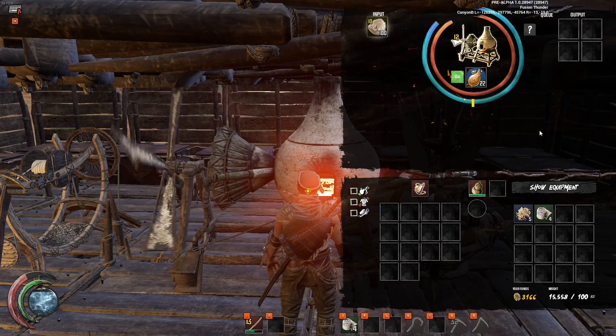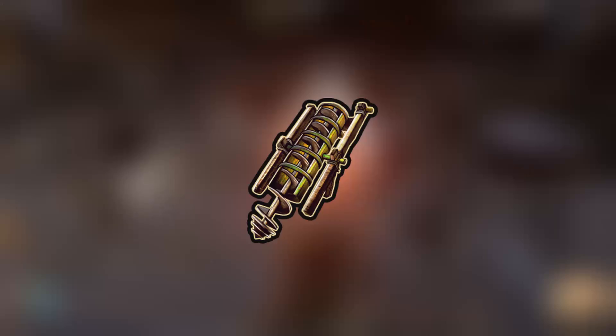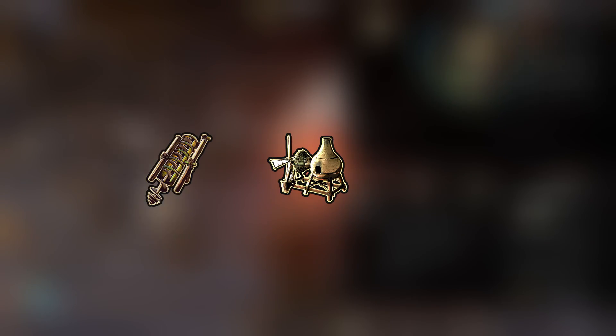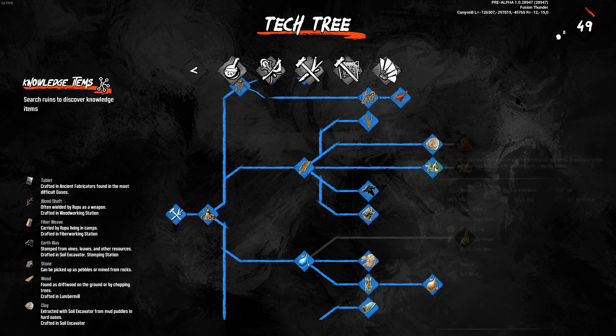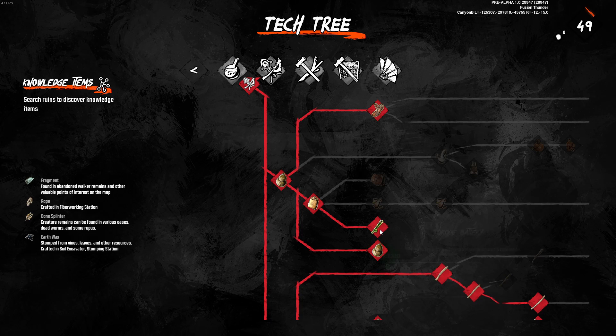To make ceramic shards you're going to require a furnace and clay, and to make clay you're going to require an excavator. You can unlock the excavator, the advanced furnace, and the clay in the crafting tree, and you can unlock the torque battery in the equipment tree.